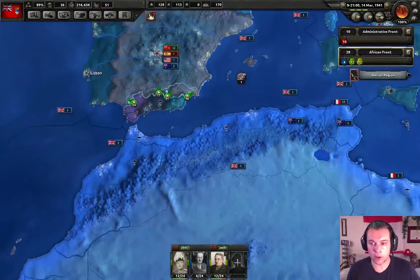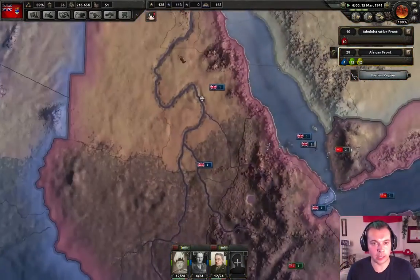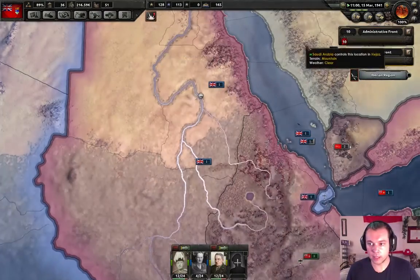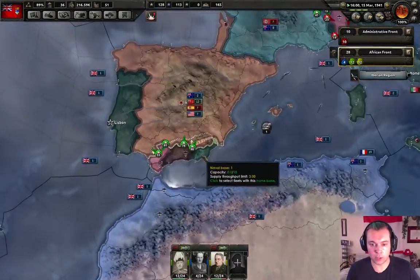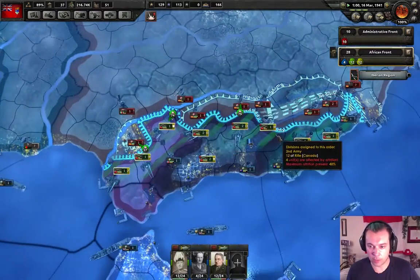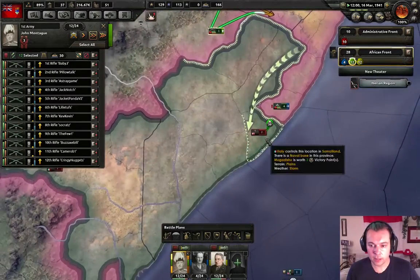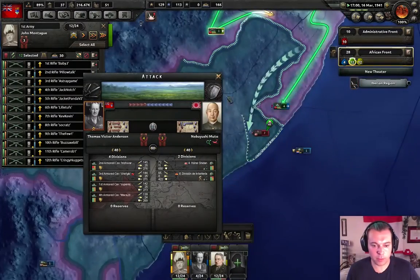We'll hold this river as a defensive line for a really long time until we can get the first army back. Actually, the first army might just go into freaking Italy. Battle plans with no units assigned — the lines got screwed up a little bit. First army — how many people do we have here? Three people, we could probably deal with three people.